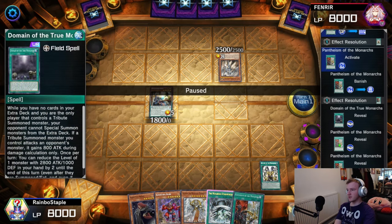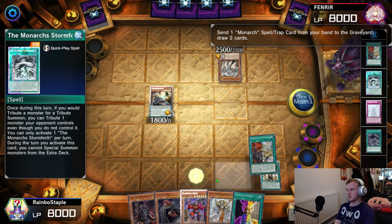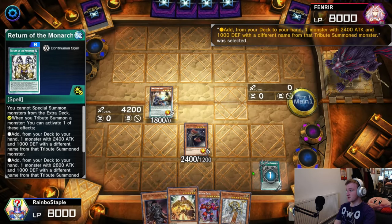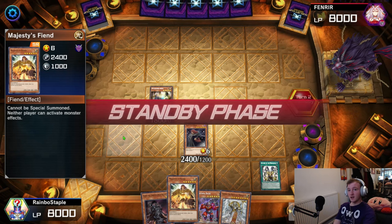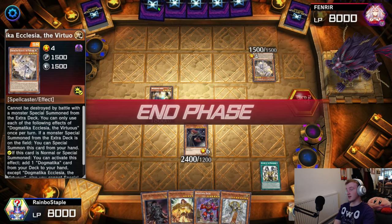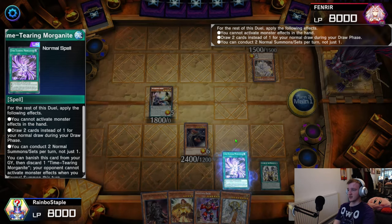We reveal a Royal Domain and then two Pantheisms, thinking that we want him to add the Field Spell, but really we want this Pantheism. We use a Pantheism to get rid of the Stormforth, drawing into a Change of Heart, which is very useful. We use Change of Heart and then Tribute Summon Vanity's Fiend using his monster. Because we Tribute Summon, we can search with Return of the Monarchs — we grab the Majesty's Fiend for a future turn. We would have an Ogre here as well, if I wasn't absolutely stupid, but luckily he doesn't have much. He can normal summon the Ecclesia, adding Alba Zoa, and that's about it. The top deck we get here is absolutely insane — we get a Morganite, which is going to help us close out the game significantly.